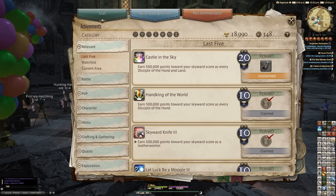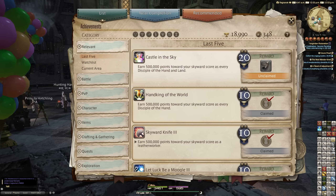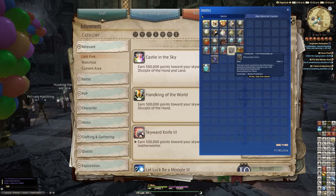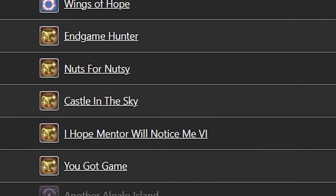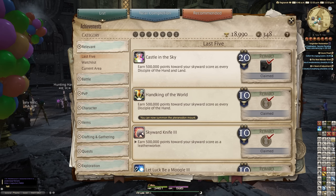If you're wondering what Castle in the Sky is: essentially, if you get 500,000 points towards your Skyward score as every Disciple of Hand and Land, you will actually get the Pteranodon Horn. I've saved it to claim it with you. Let's just claim that straight away — done. We immediately have ourselves one of the rarest mounts in the game. Let's learn that straight away.